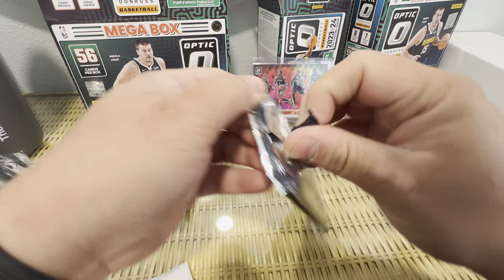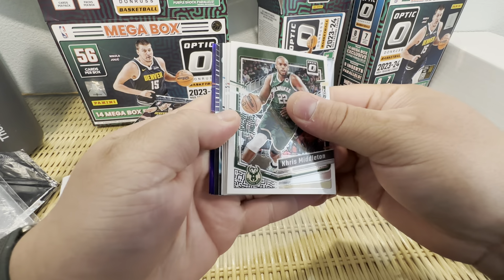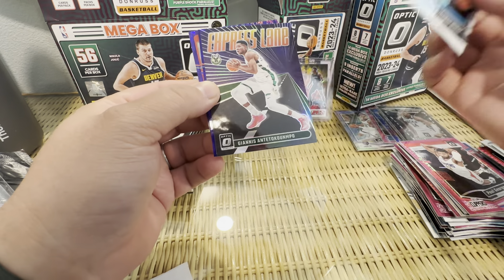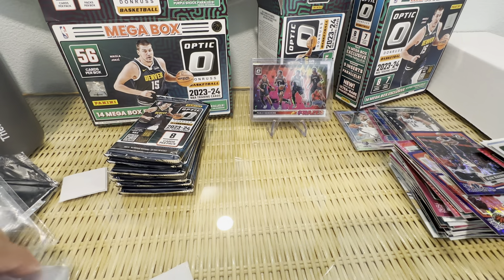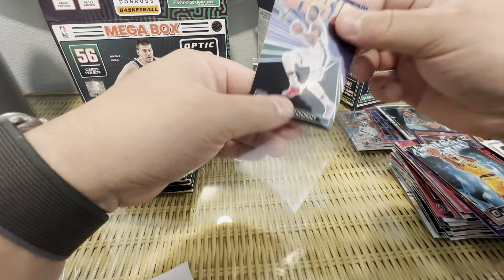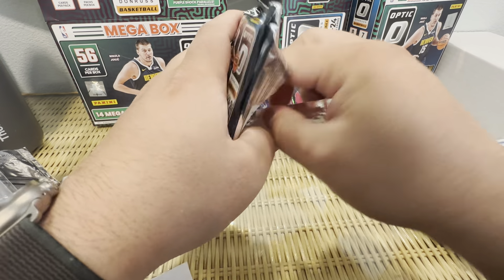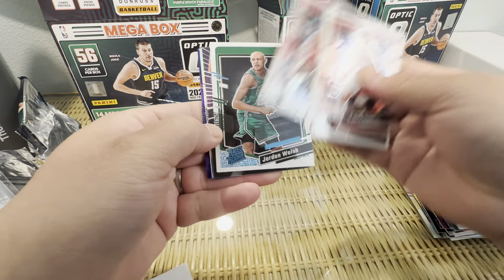So these are the purple shocks — so far one Wemby, no Scoot, no Brandon Miller. I feel like I always get Anthony Black. Let's see — a Marcus Sasser, Brandon Miller, nice! Our White Hot Rookies, Jalen Hood-Schefino, an Express Lane Avion. Let's see these purple shocks — Kyle Kuzma, not a rookie. A nice Brandon Miller. A bit of a waste of a hollow on an insert. Brandon Ingram, Patrick Williams, Jordan Walsh, Anthony Edwards — not a rookie, dang — and the BVs are both not rookies.